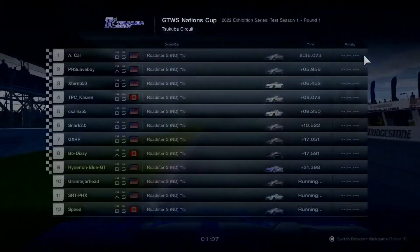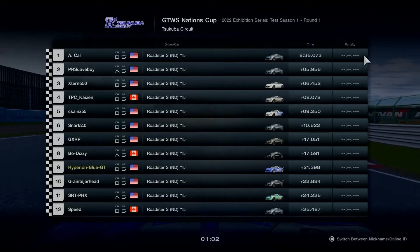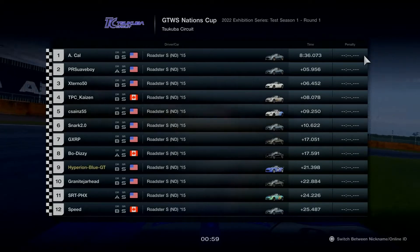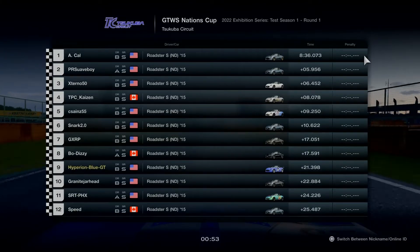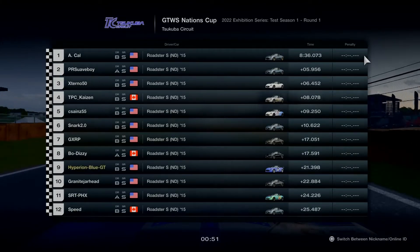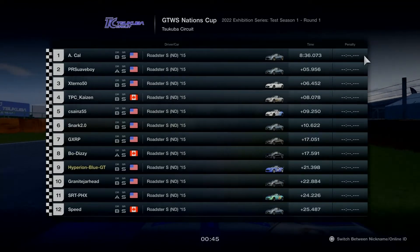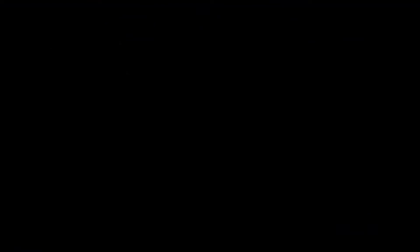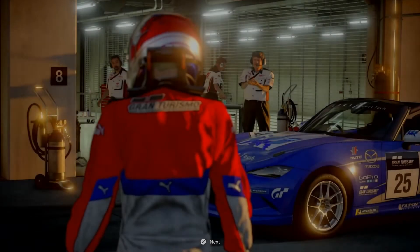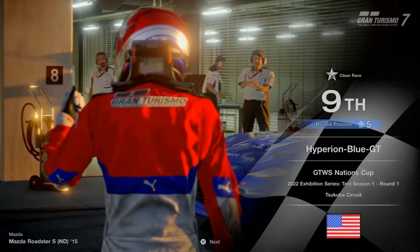Now that's a beginner's competition in sport mode. I'll be coming in at 9th place at the finish. Total time: 8 minutes and 36.73 seconds for faster GT players doing a good effort in the first time. So incredible to see how A Cow did a great job for the victory win. PR Suavboy did a good job in 2nd place along with External 50 in 3rd place in the same Mazda Roadster ND model in a different color. Trophy earned, sport mode debuted. Excellent — 1 star earned for a clean race.